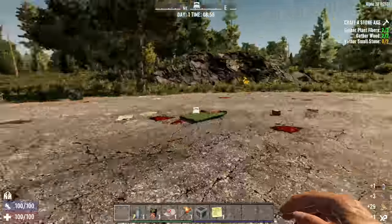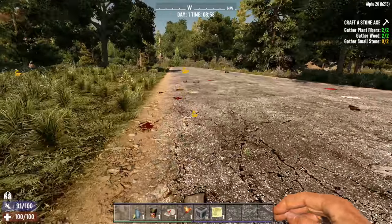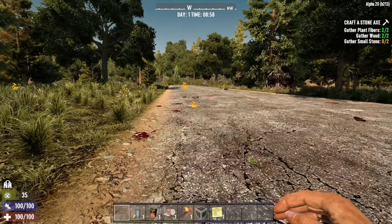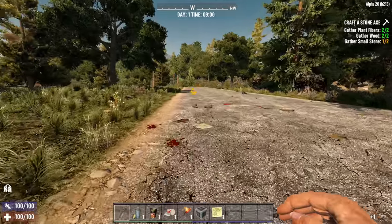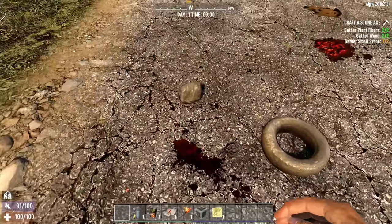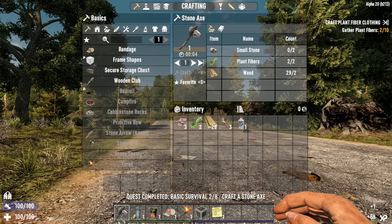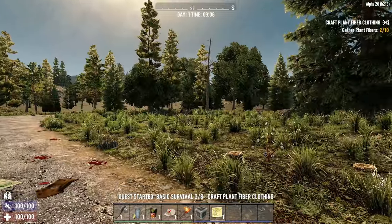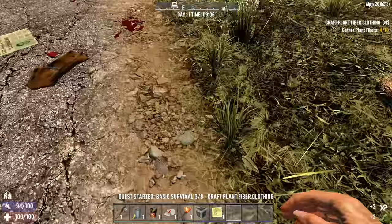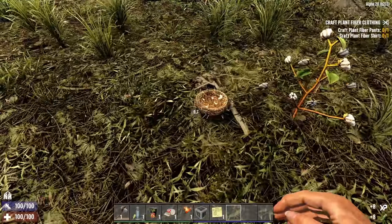Now it's going to ask us to gather a couple of small stones. They have these little icons now for all the beginners so they can actually tell what they need to be gathering. Really, anyone who's ever played a survival game should know what a small stone is. We got our axe done, and now it's going to ask us to do the classic plant fiber clothing.